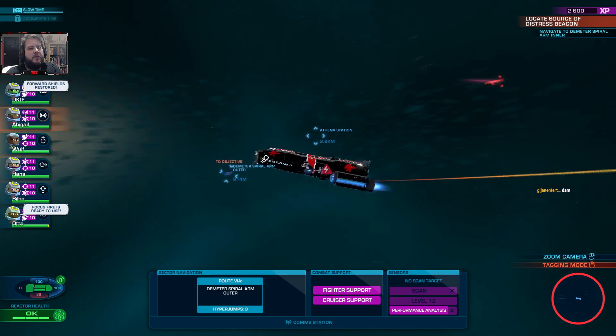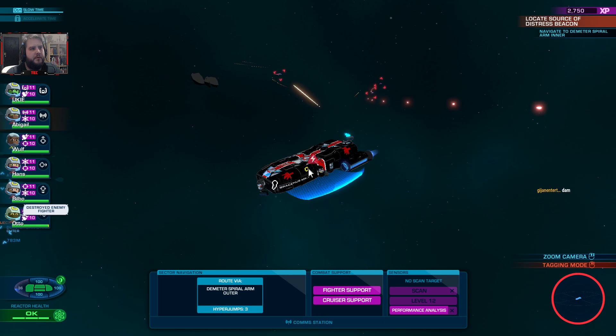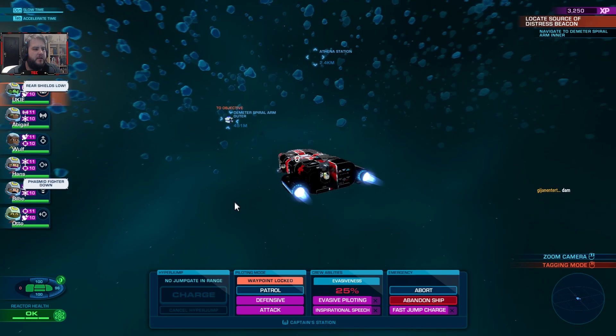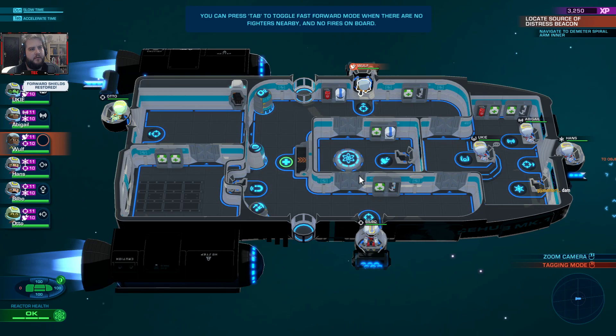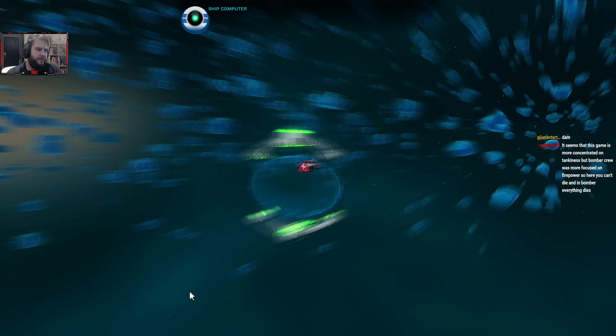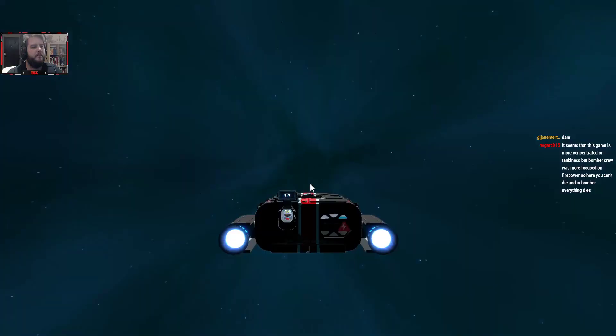Alright, let's go towards the objective again. So this fight's almost over. There's only three of them left, should be easy to deal with. Alright, two more hits. Nice. Good stuff. First jump successful. No damage taken. Just a little bit to the reactor, so let's just quickly fix that and jump to hyperspace. Let's go.